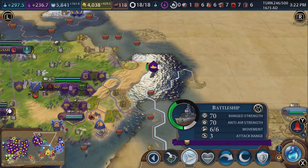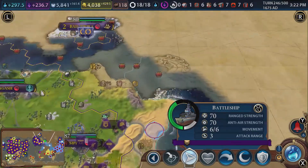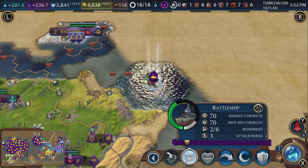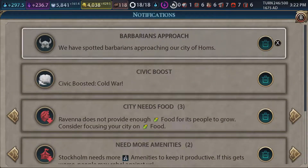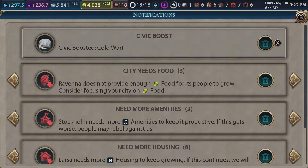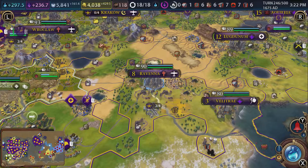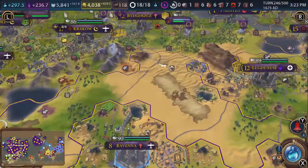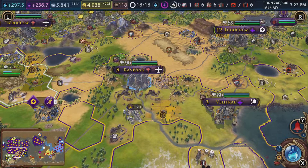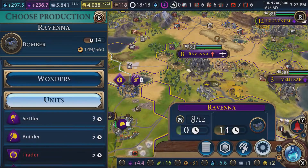If I remember rightly we almost died with this battleship, so we probably just want to go back to friendly waters and finish healing. Let's go have a look up here. The city's called War - nice. Rivana does not provide enough food - that's worrying. If we grabbed a builder we could definitely build farms around here. We're definitely not maximizing food production.